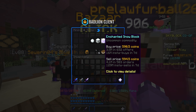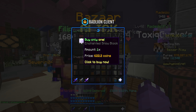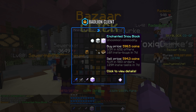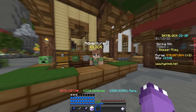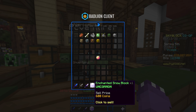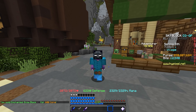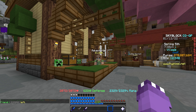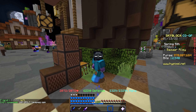Enchanted snow blocks is actually an infinite flip. We can insta-buy right now for 598 coins, or do a buy order for 594. I bought it for 598, and if we turn around to the trades menu, I'm actually able to sell this enchanted snow block for 600 coins. You just bought it from the Bazaar for cheaper and then sold it instantly for more coins — zero Bazaar fees. Yes, it is that OP.